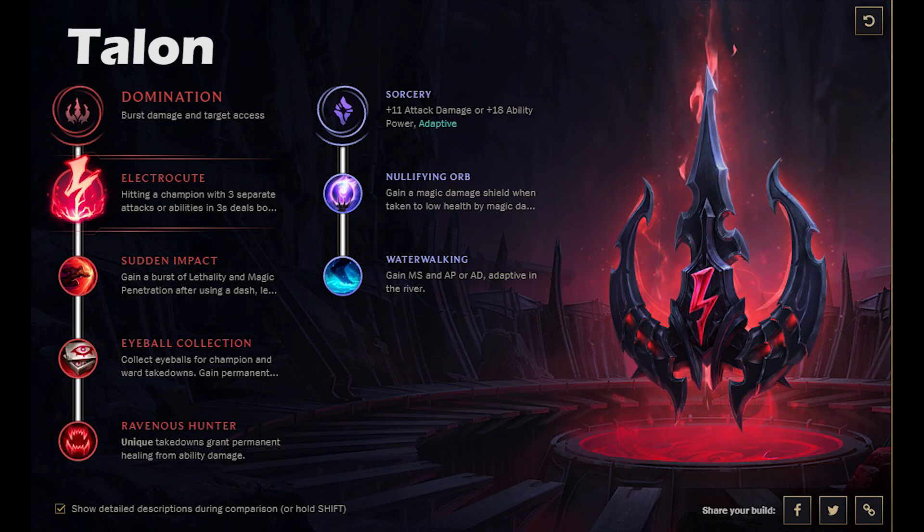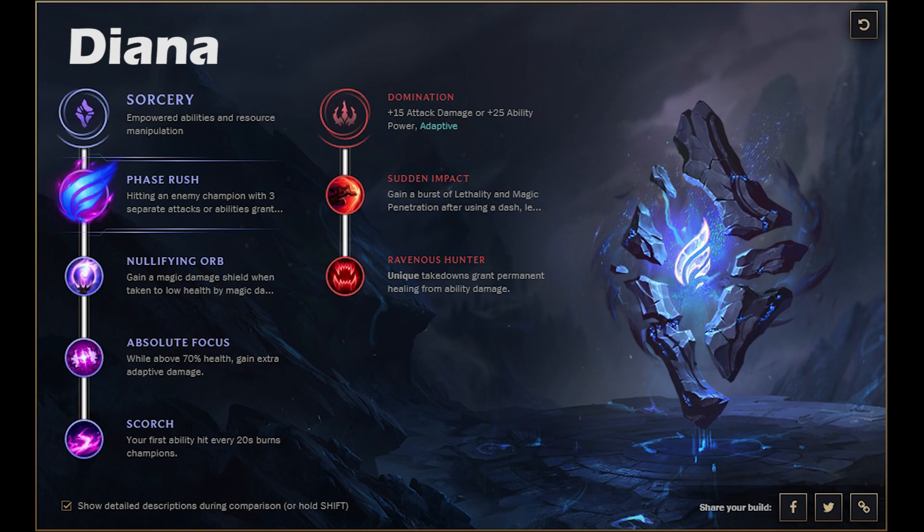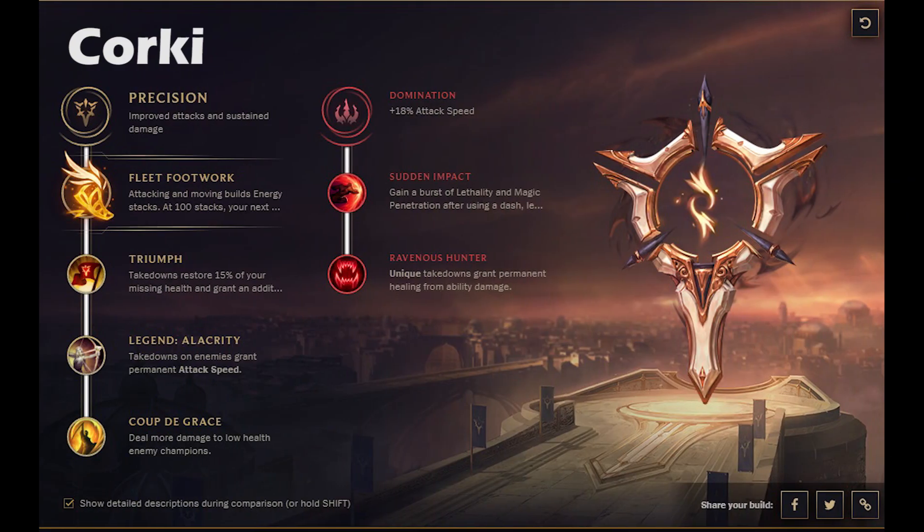Moving on to Talon — going Domination with Electrocute, definitely grabbing Sudden Impact. Moving on to Diana, I think definitely going for Sorcery and Phase Rush. Phase Rush is going to work perfectly because Diana is melee, which means you get that 75% slow reduction after you proc it — great for getting in and getting out. Other than that, grab Domination for Sudden Impact, some magic pen, and Ravenous Hunter to heal from your spells. I think it's going to work great for Diana.